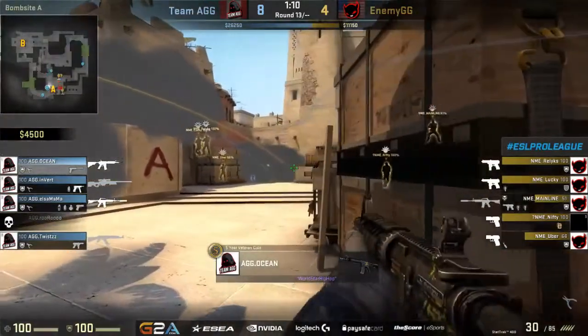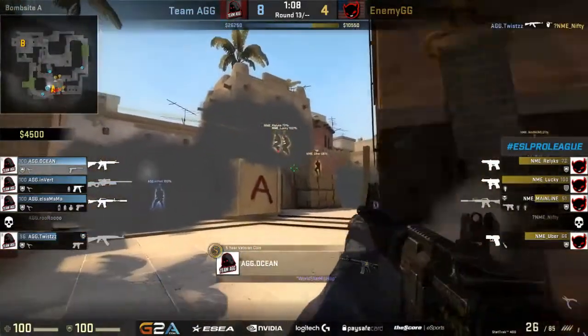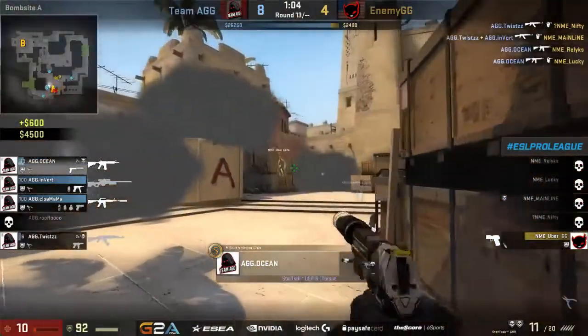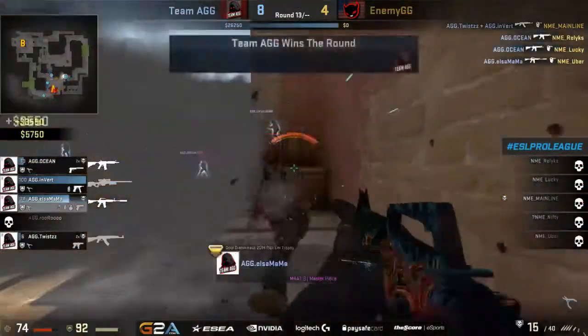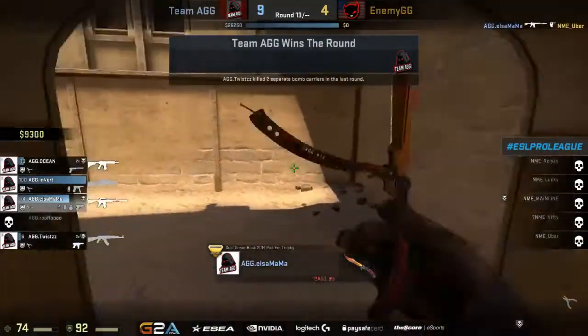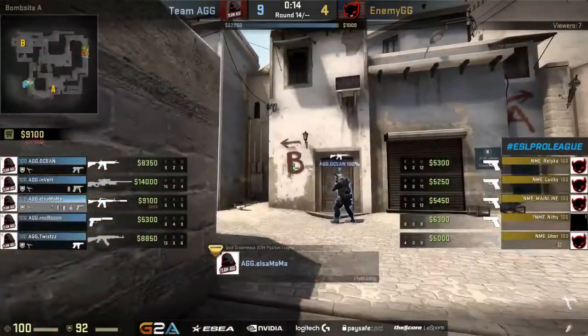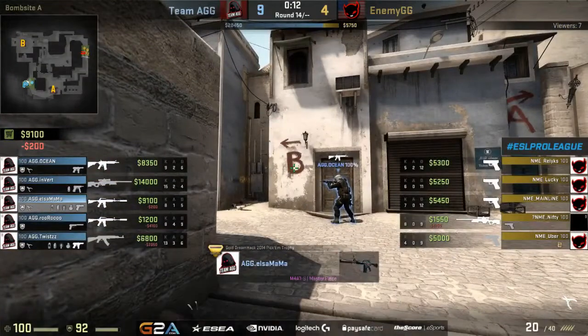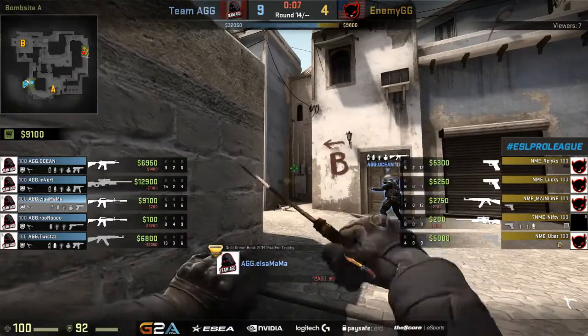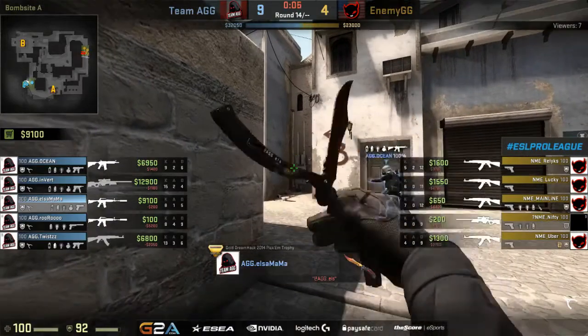A molly gets tossed onto the ground — not really connecting a whole lot of damage — but twist picks up the first kill and they know they're trying to go for a heavy play towards sandwich. Ocean sprays them down, picks up two — relics and lucky — when L's wraps back around to stop uber from retreating away. AGG with another very clean hold, and enemy with another force that does not go very well at all. The big question: how well is this new replacement for acoustic going to do with his primary weapon?